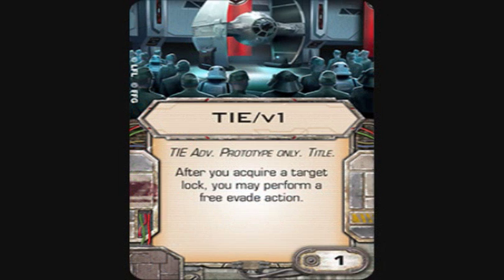The next thing is the TIE/v1 title. It says specifically at the bottom: 'TIE ADV. period Prototype only — Title. After you acquire a target lock, you may perform a free evade action.' It's one point. This title makes the TIE Advanced Prototype very action-efficient. With Push the Limit on them, you can focus, target lock, and gain an evade token — pretty damn good. Or just target lock and gain an evade token. I like this title.